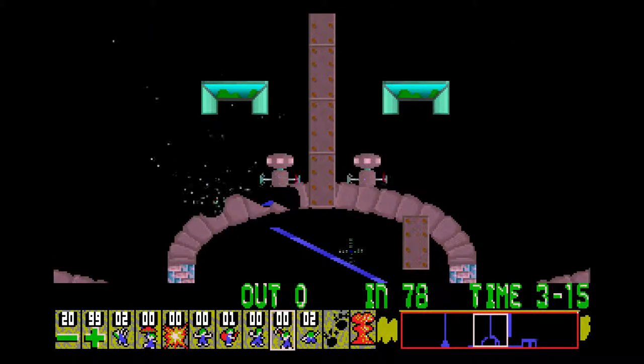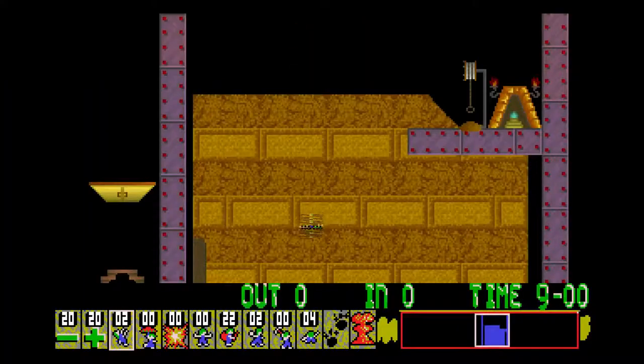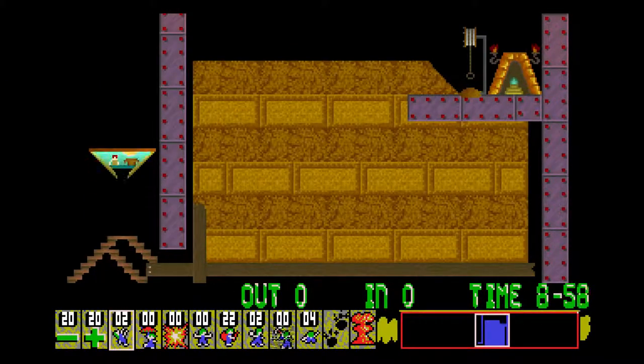So these are getting fairly challenging now. What's level 6? 'Like Actual Insanity' — 20 lemmings, 20 to be saved. I see how to do this one.